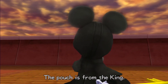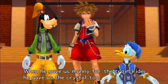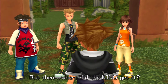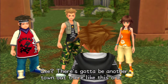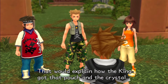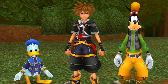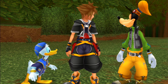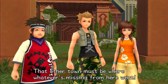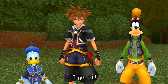The pouch is from the king. When he gave us money for the train ride, he gave us the crystal too. But then, where did the king get it? See? There's gotta be another town out there like this one. That would explain how the king got that pouch and the crystal. Everything makes sense. That other town must be where whatever's missing from here went, like Kairi. I get it.